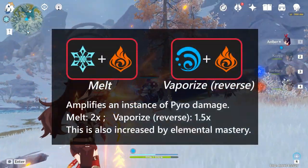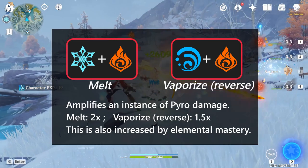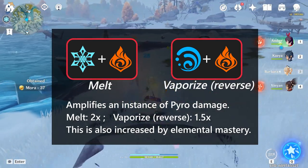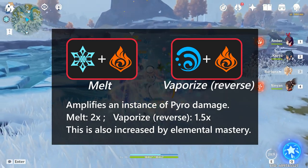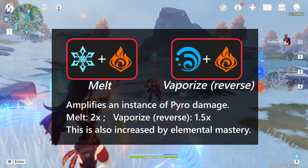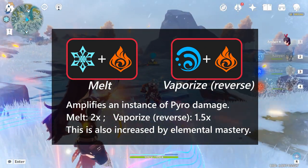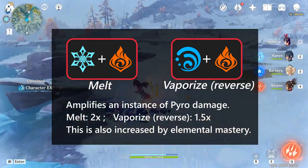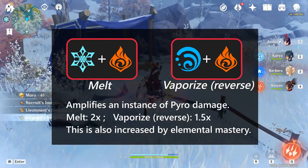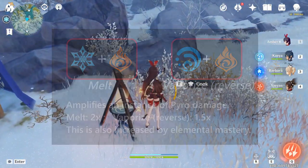Melt and vaporize are two reactions that multiply the damage of the attack that triggered them. This usually means that singular big pyro hits maximize the amplified damage compared to many smaller hits, because we can amplify one big attack using these reactions. After that reaction, the enemy will no longer be affected by cryo or hydro, meaning the rest of the attacks won't be amplified. This kicks her ultimate out of the picture for melt damage, but her charged shot is a reliable way to get semi-big melt hits off that we can repeat.